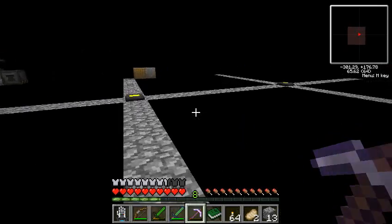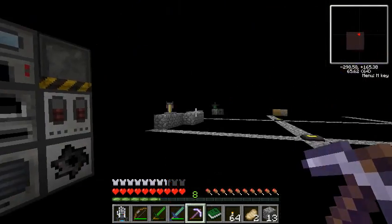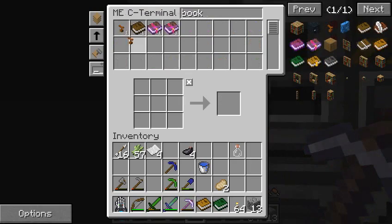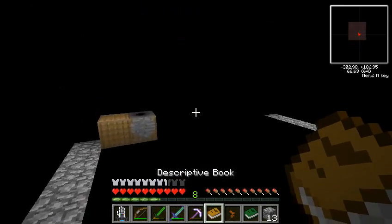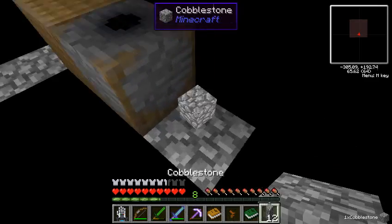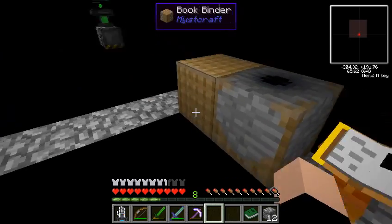I was going to do the overworld, but this will work too. You always have to bring a linking book into a pocket dimension — otherwise you will not be able to get out without cheating. So we have a descriptive book, and we might want to put it down on our book stand because we can. We can fill this with cobblestone. And here we go — we can put the book stand here and the descriptive book here, and I think you just click in here and that's all you have to do.